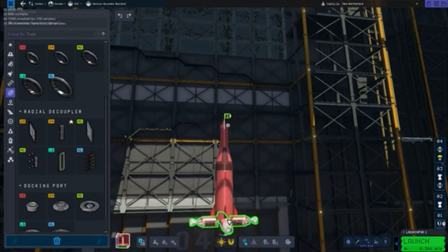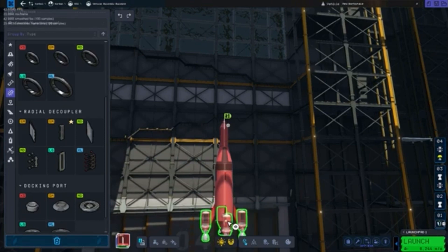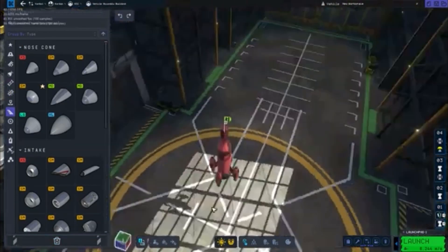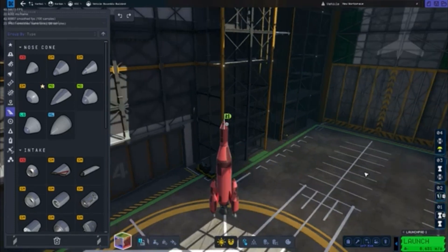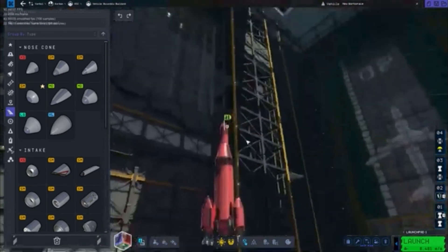I know it's early access, but there are so many issues. BeamNG Drive is in early access right now and that game is basically finished. I know the devs wanted to just get the game out, but this is like Cyberpunk 2077 2. I mean, it's not a steaming pile of garbage, it's not horrible, it's playable — but I get like 20 frames when I'm looking at Kerbin from space with normal settings. My frames just have a stroke.